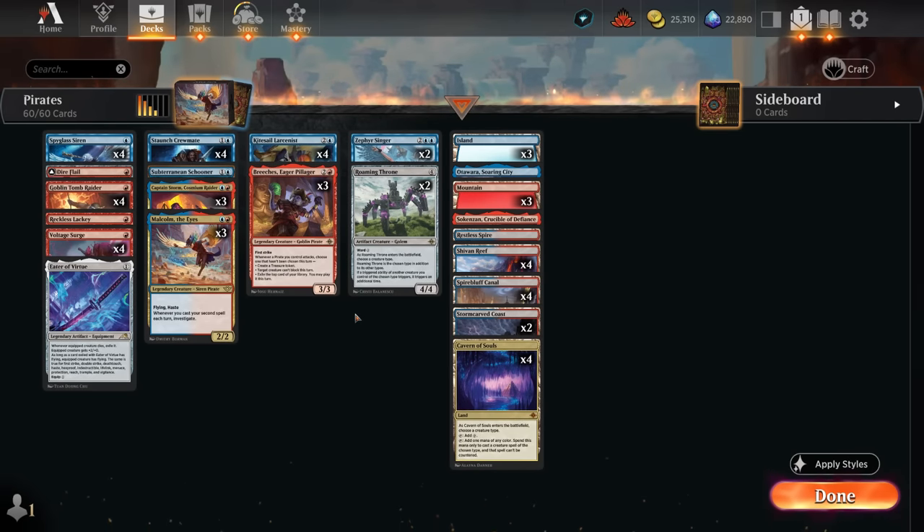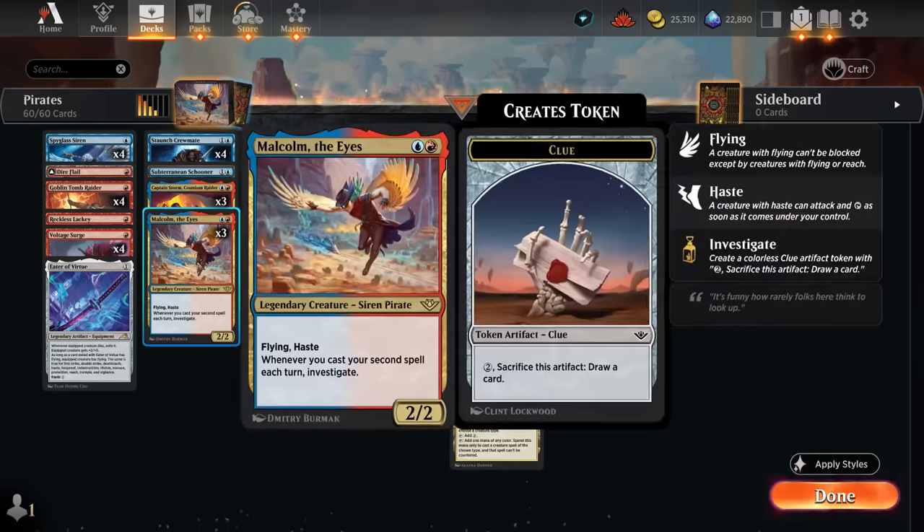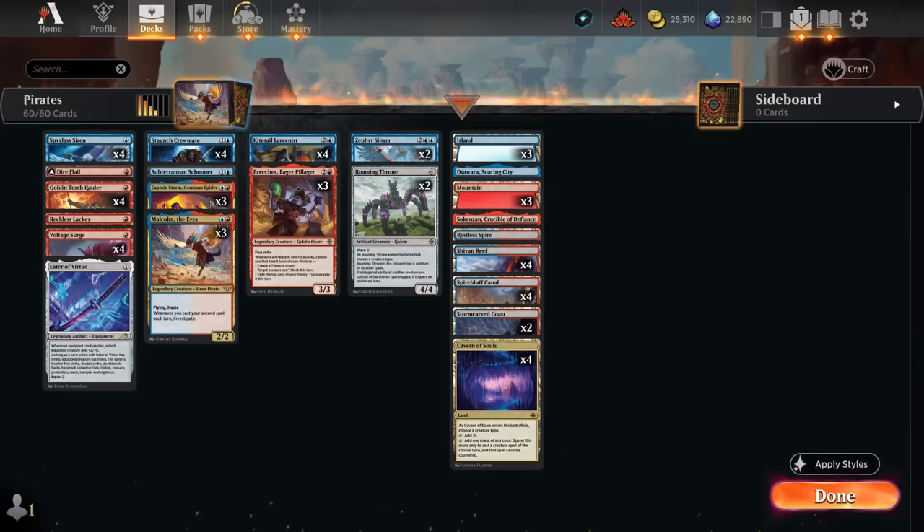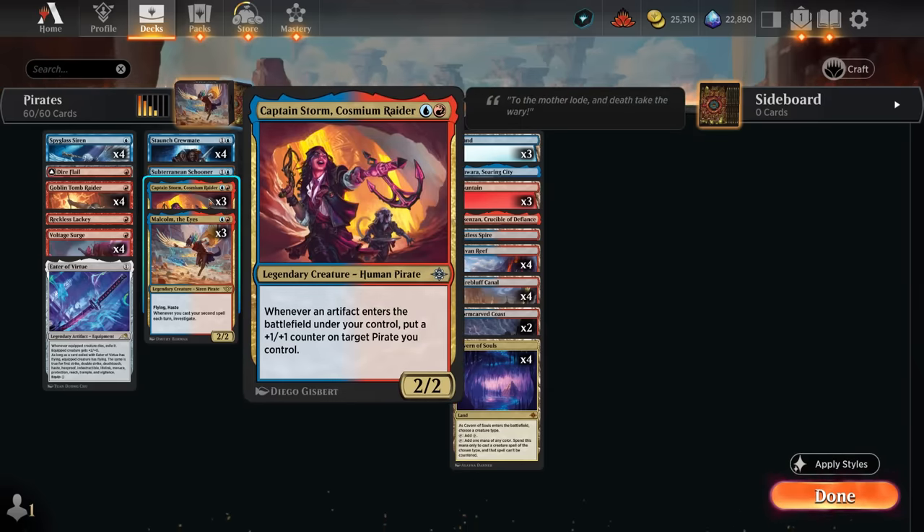Hello and welcome to another Standard Games video. Today we're taking a look at an updated version of Blue-Red Pirates, which got a few new upgrades in the most recent expansion. Malcolm the Eyes is probably the most important one - a two-mana 2/2 legendary siren pirate with flying and haste. Whenever we cast our second spell each turn, we get to investigate, which is a great source of card advantage and artifact tokens.